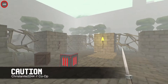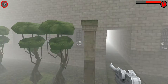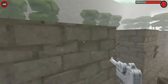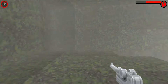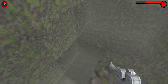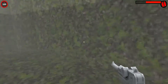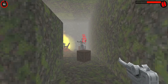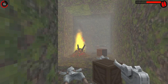This is Caution by Cristani2244. This co-op map is quite impressive. The design on the outside where you begin is pretty good — it actually makes you feel like a jungle, with secret passages and everything. So that's a good way to start. You can explore a bit and there are secret places you can get to.